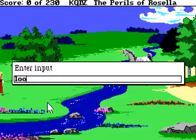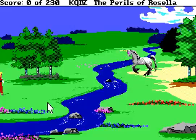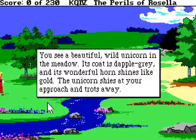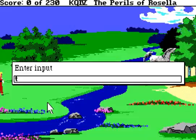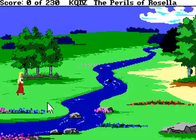Oh, hello! 'The Coal River carves its way through the lush flowery meadow.' Unicorn! 'You see a beautiful wild unicorn in the meadow. Its coat is dappled gray and its wonderful horn shines like gold. The unicorn shies at your approach and trots away.' Talk to the unicorn — 'You call to the wild unicorn, but it trots away at your arrival.' Oh well, there's nothing we can do about that for now.